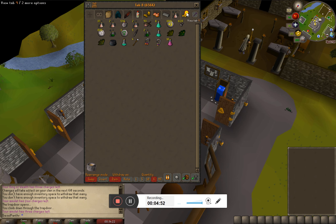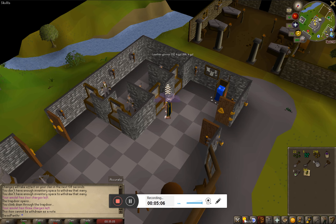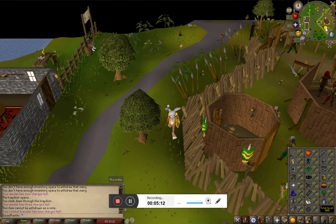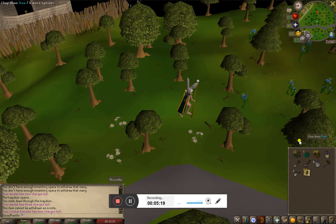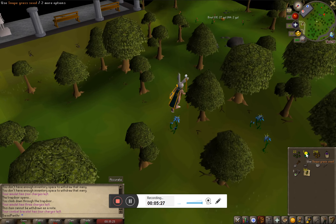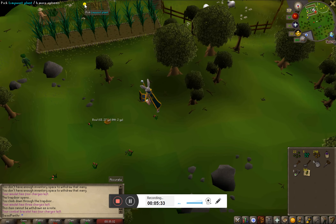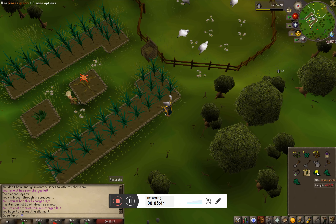We're gonna take that profit and drag it into our tab — made 36k so far. Next I'm heading over to farming. We're gonna teleport to the Ranging Guild; just south of it is a farm patch for allotments, herbs, and flowers. I'm at 70 farming so we're doing the highest herb we can, which is snape grass. I forgot to buy more snape grass seeds so I need to use some of the air orb money to buy more.